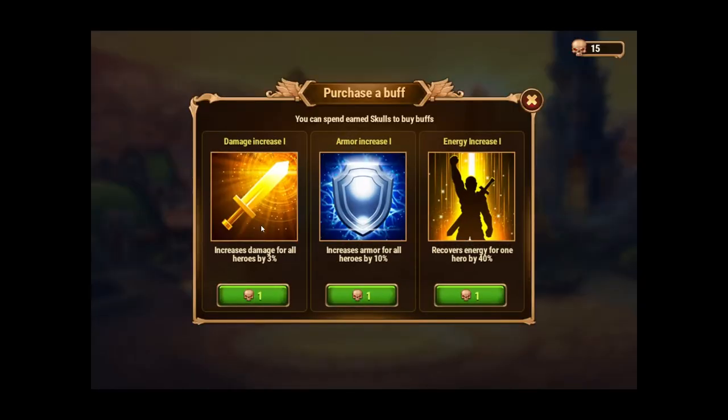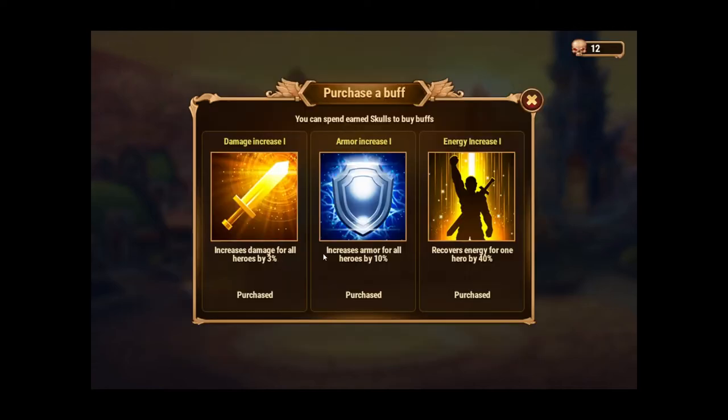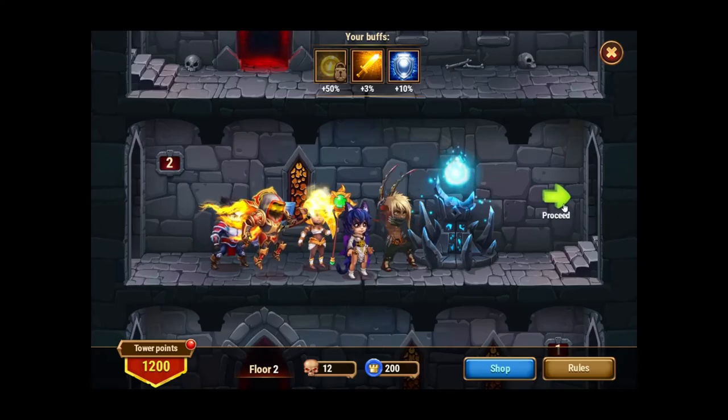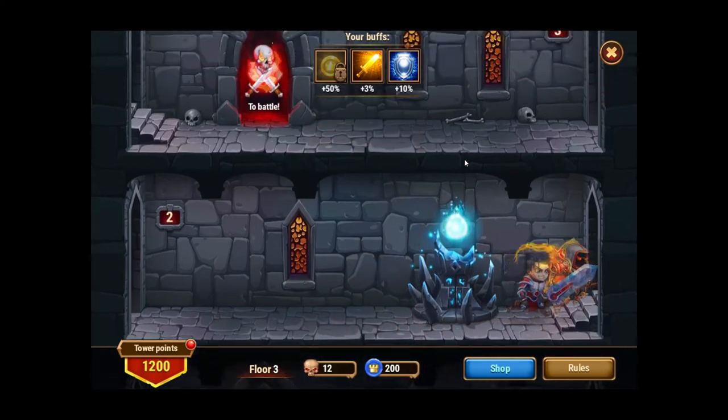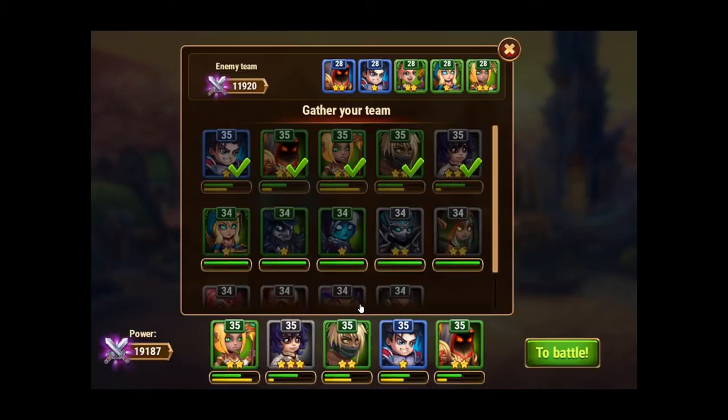There are buffs available like: increase damage for all heroes by 3%, increase armor for all heroes by 10%, and recover energy for one hero by 1. I've got 15 of them — I'll buy them all and then choose to apply the energy increase. Every month they always give us new things to do, which is a lot of fun.